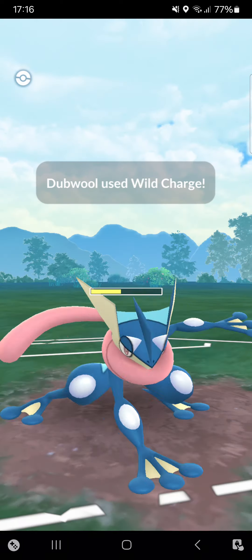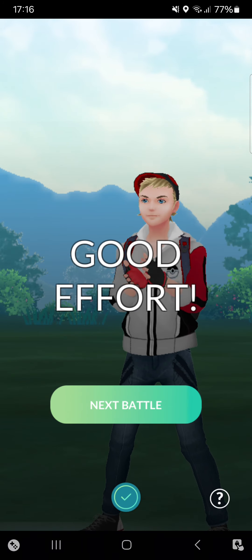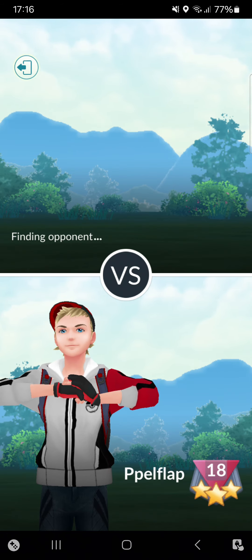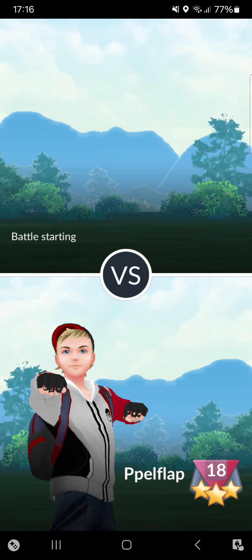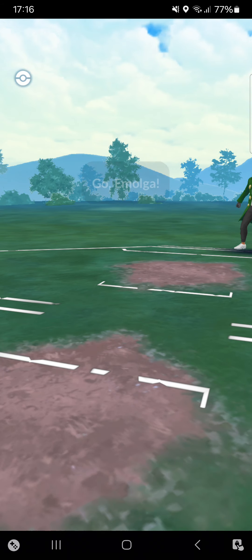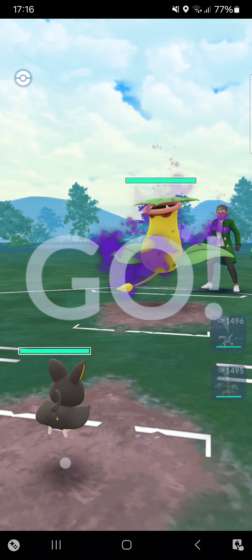Another loss — not great. One win into three losses. We're going into the fourth match against Rock Paper Scissors. Going Emolga into Shadow Victreebel — I absolutely like this lead. It's a Leaf Edge.